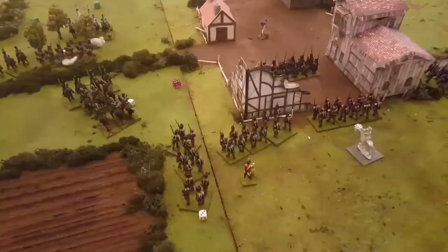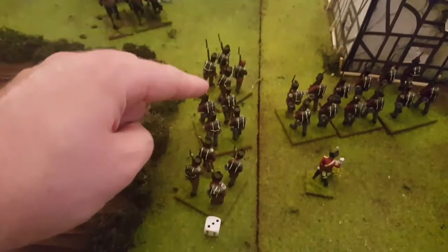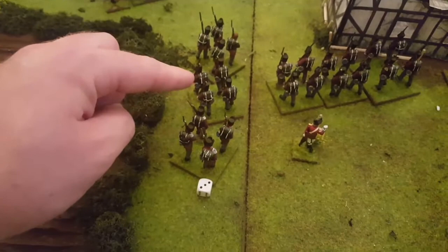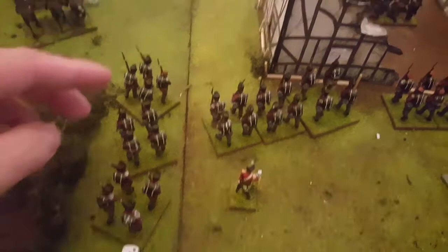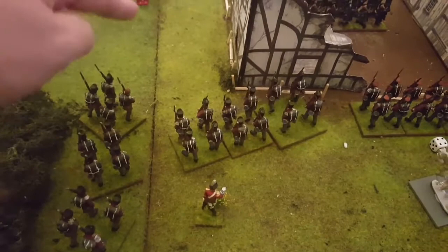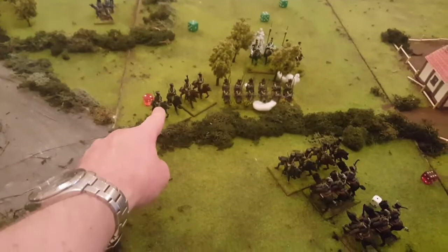A bit of a recap: the French line caused another casualty on the Hanoverians. The French line that was there caused two more casualties on this British unit — they had to take a discipline test, needed a 7 to pass but rolled a 5 and became unformed. In the British shooting, because they were unformed they had a minus 2 to their shooting, but they put enough shots into that French line to destroy it — up to their max of 8, so destroyed. It's 2 victory points all at the moment. The cannon fired at effective range and caused 2 casualties on the Chasseurs. That's it for the shooting phase.